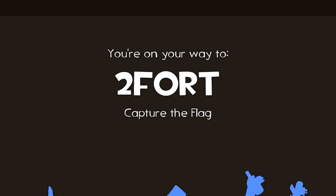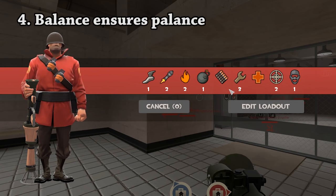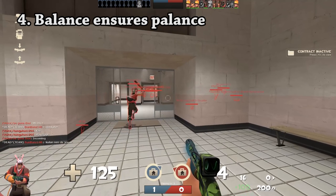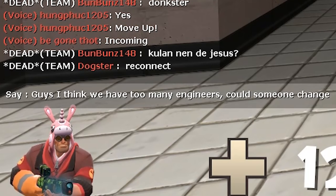Once you arrive on TF2, it's time to learn the basics. Team Fortress 2 is a game all about balance and cooperation. Check the classes your team already has, then pick whatever you felt like playing anyway. The rest of your team will no doubt change class to accommodate for you.